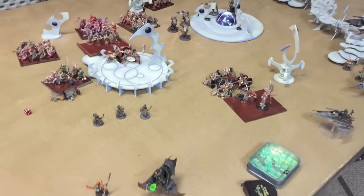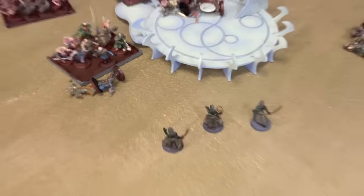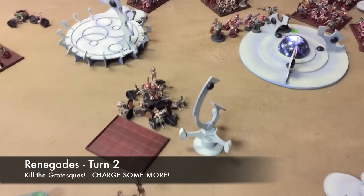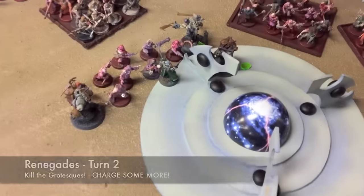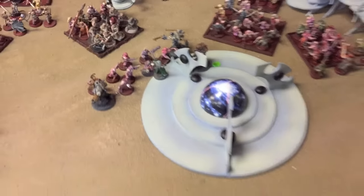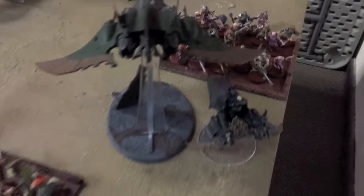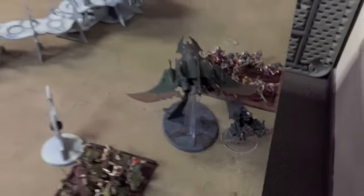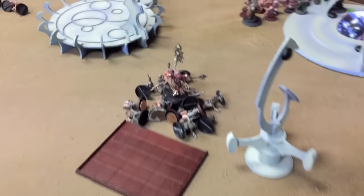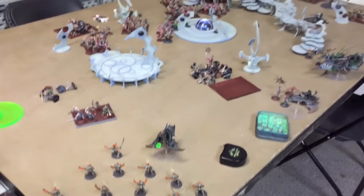Moving on to Chaos Turn 2 — what a bloodbath so far. The Mandrakes did rally but failed to kill anyone. Three units came on this flank, ran up really far. One unit flamed everybody in the Venom — 3 died but the rest survived. A melta bomb killed the Venom, the Dark Apostle moved up, and then the Chaos units killed all the Mandrakes. Moving on to Dark Eldar Turn 3.